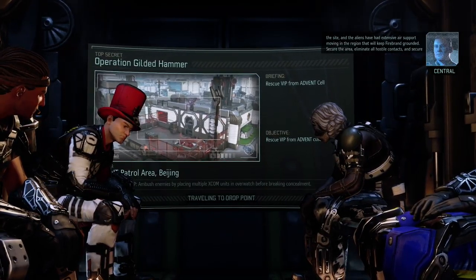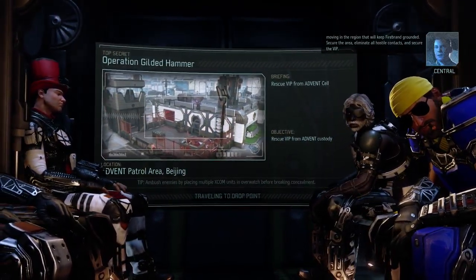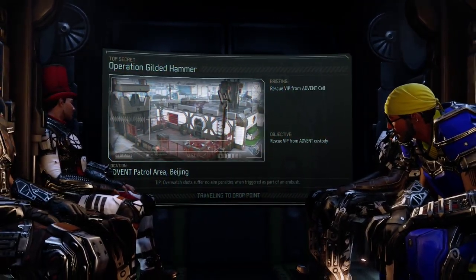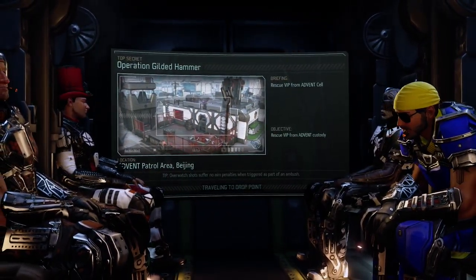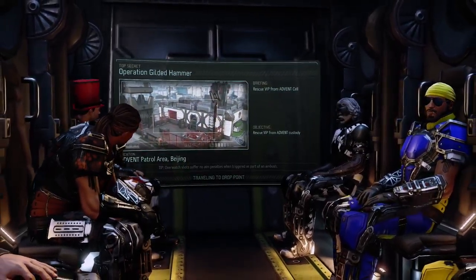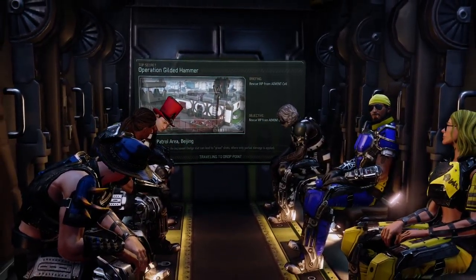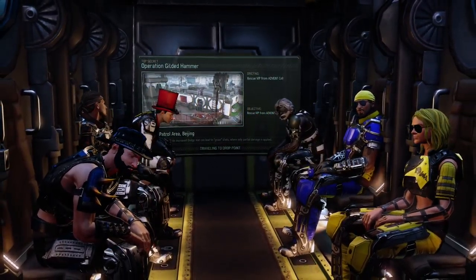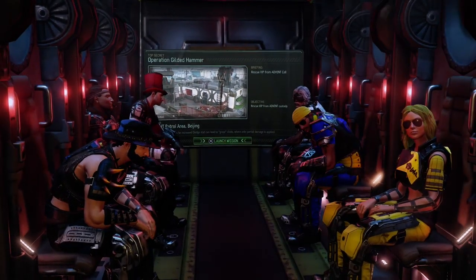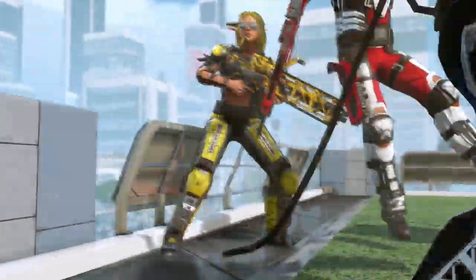Lock down the area, eliminate all hostile contacts and secure the VIP. We couldn't get the entire supply drop, so we weren't able to upgrade our weapons — just a few normal assault rifles — from magnetic to plasma rifles. But yeah, it's only one guy so it's not gonna make that much of a difference. Dropping down on what seems to be a building, so we're on higher ground immediately.